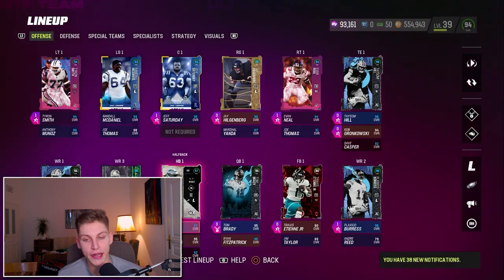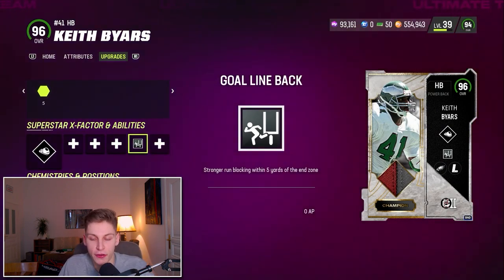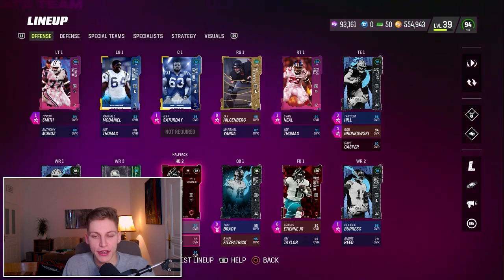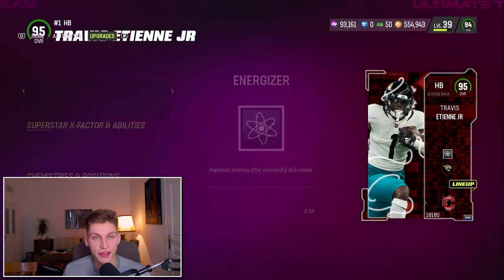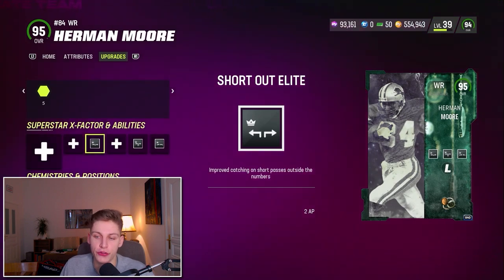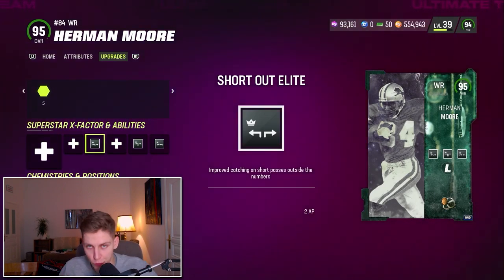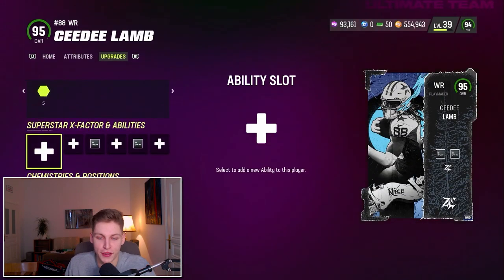Then Keith Byers — he's got Freight Train and Goal Line Back, which for zero AP gives stronger run blocking within five yards of the end zone. That gives you easier rushing touchdowns down there. Then Travis Etienne Jr. has Energizer for zero AP. As many zero AP abilities as you can get is what I recommend. Then Herman Moore — he's got Short In Elite for one AP, Mid Out Elite for zero AP, and Short Out Elite for two AP. Short Out Elite means when you get pressed and run something like a streak, it's basically a free touchdown.